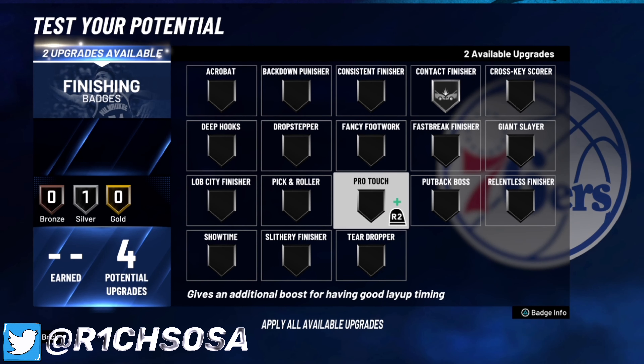For shooting badges you definitely want range extender and hot zone hunter. I'm also throwing on corner specialist — I feel it's better than catch and shoot. The last shooting badge I'm throwing on is green machine; if you're really consistent with greening that's great, but if not you can put on anything useful.